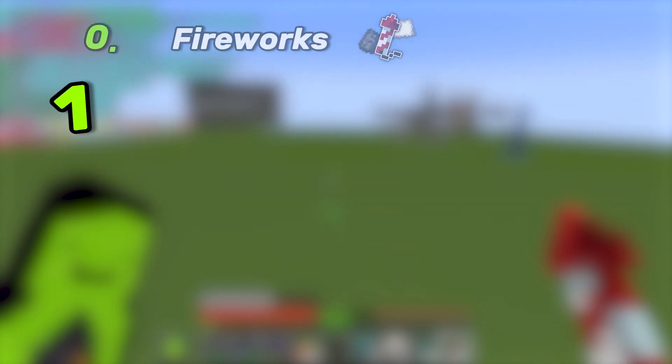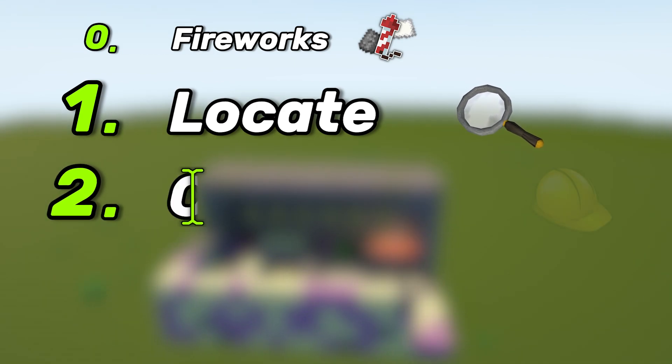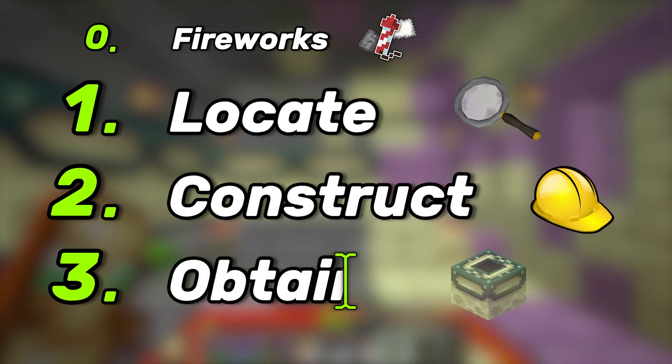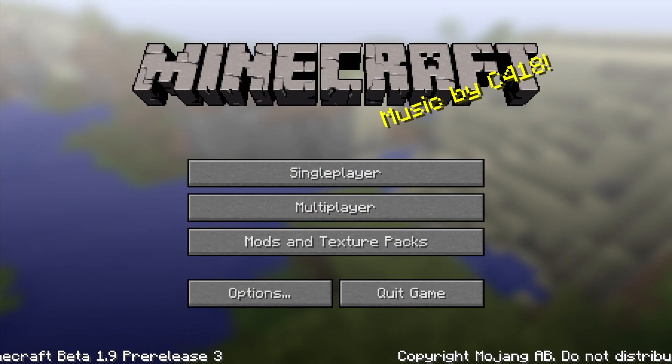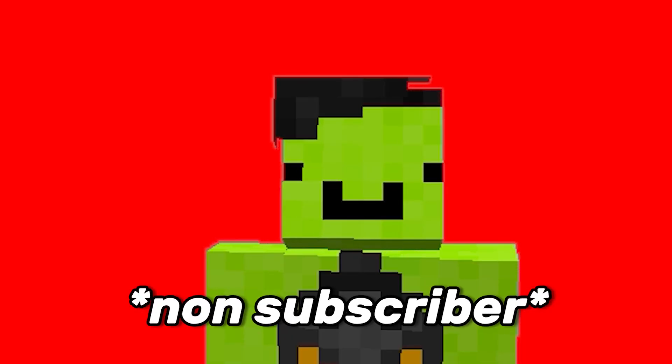First, we obviously have to find the glitch stronghold. Then we have to restore the missing part of the portal room. And finally, we have to actually get the portal frames. Introducing Beta Minecraft — you simply get a pickaxe and mine the portal frames, right? Wrong. This will involve explosions and game file shenanigans.